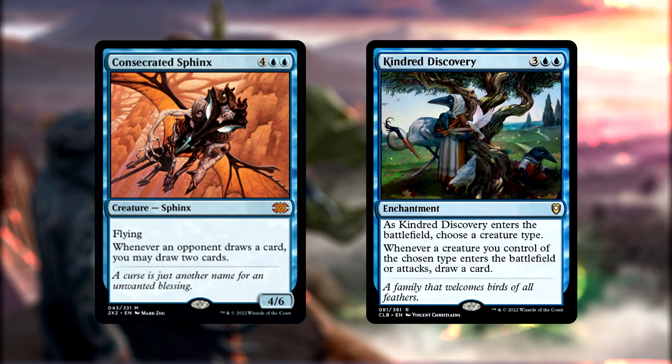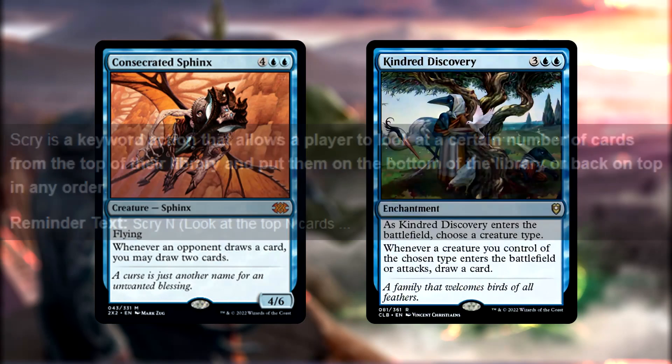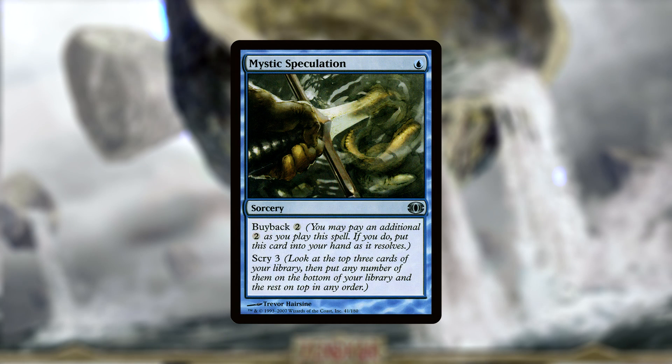The other big method we have of always knowing what's on top of our deck are things with Scry. Specifically, while we have lots of things that will Scry a certain amount when they enter the battlefield, our most valuable pieces are going to be ones that let us Scry repeatedly. For those unaware, Scry is when you look at the top X amount of cards of your deck, and then you decide which ones you want to keep on top and which ones you want to put onto the bottom. For example, the Artifact Crystal Ball for three mana lets us pay one and tap to Scry two, meaning we get to look at the top two cards of our deck and then we can put them back in any order, put them both on the bottom, put one on top, one on the bottom — we get the choice.